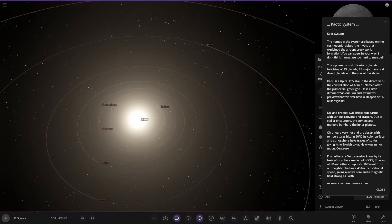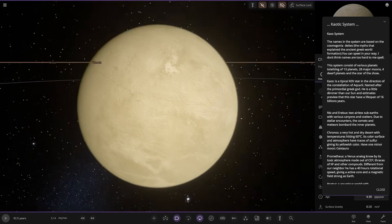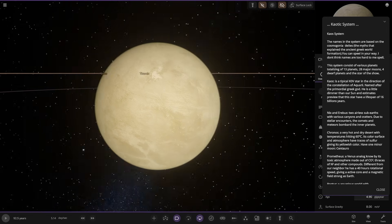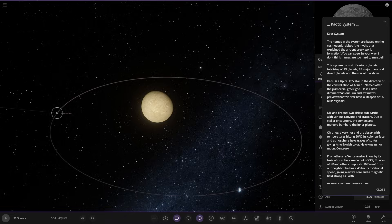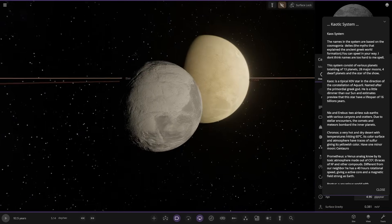Next up, we've got Cronos — the third planet out. Very hot and dry desert, with temperatures hitting 60°C. Its coloured surface and atmosphere have traces of sulphur, giving it its yellowish colour. It has one minor moon, Centaurul.